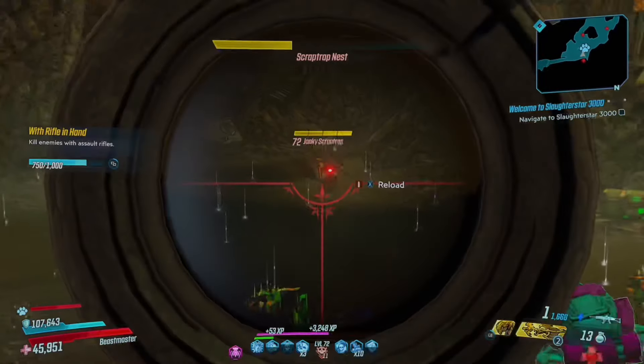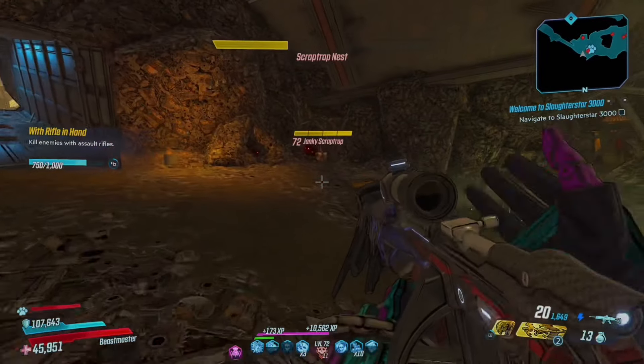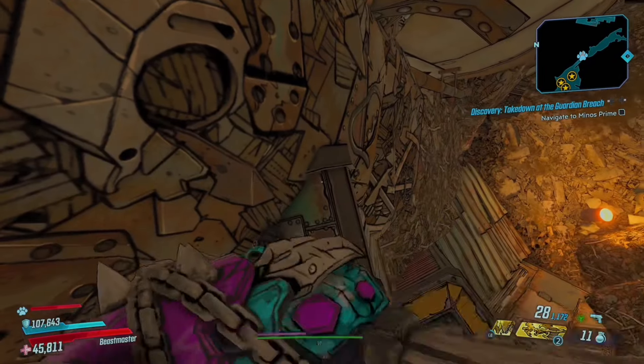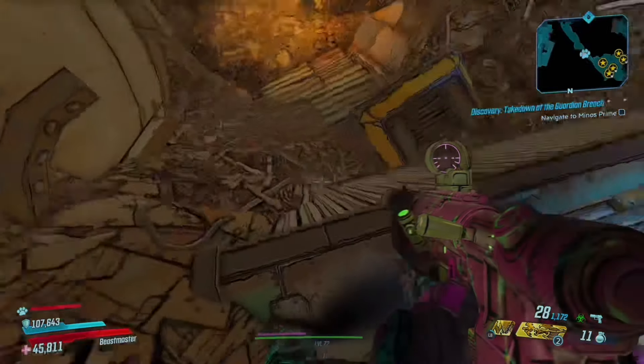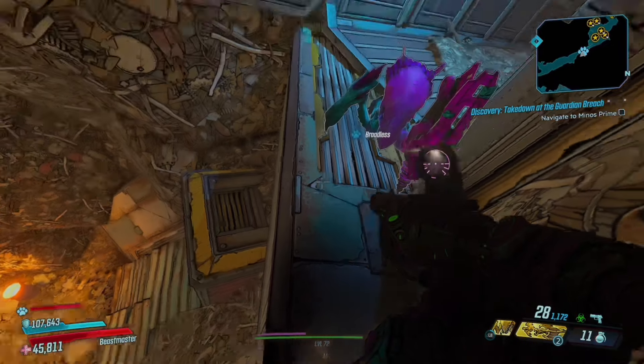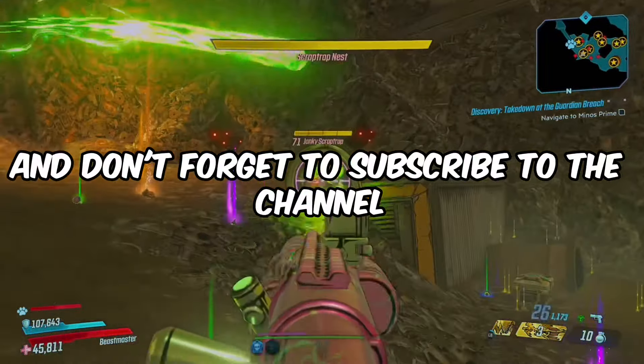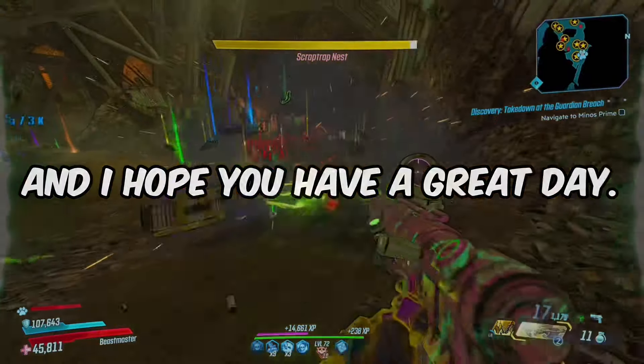The great thing about this is you don't need to save, quit and reload, which makes it a really good farm for people on old gen consoles. Instead, you can go to the edge of the arena, stand where I stand for around 5 seconds and then just go back in and the enemies will respawn. If this video helped you out please leave a like and don't forget to subscribe. Thank you for watching and I hope you have a great day.